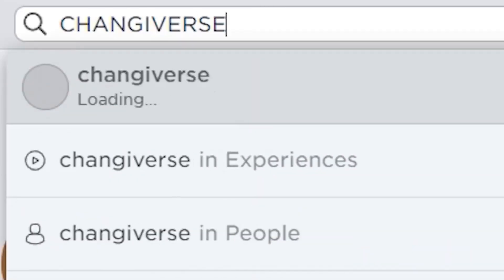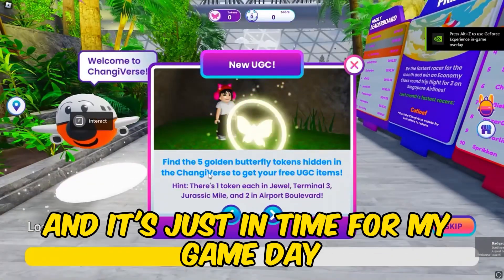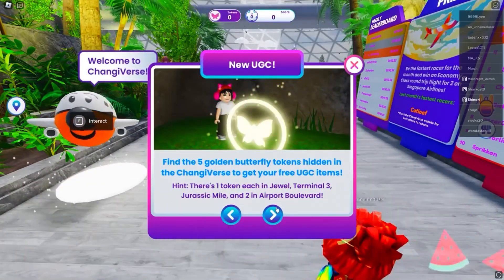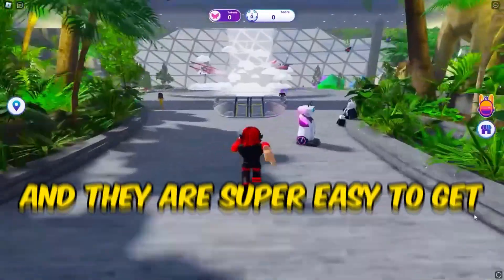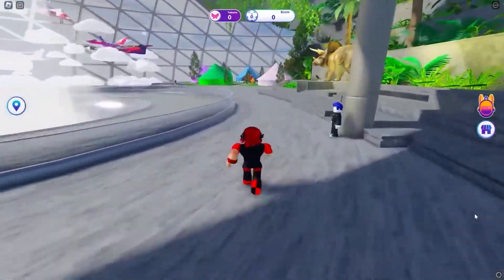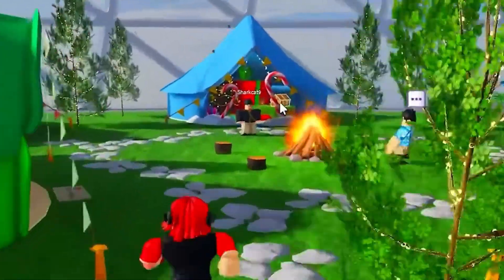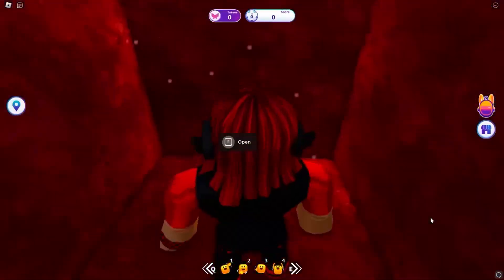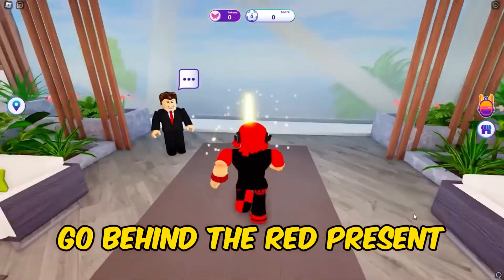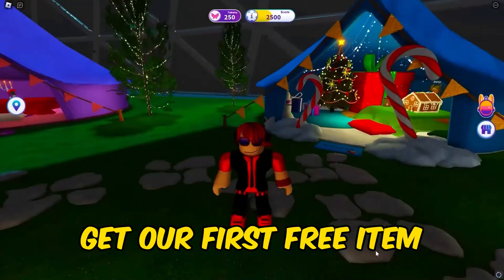Fourth in search is this game. This is a brand spanking new game on Roblox, and it's just in time for my game day because now I get to get a free item, and they are super easy to get. Go behind the red present that's inside and you can go to the secret area where we will get our first free item.